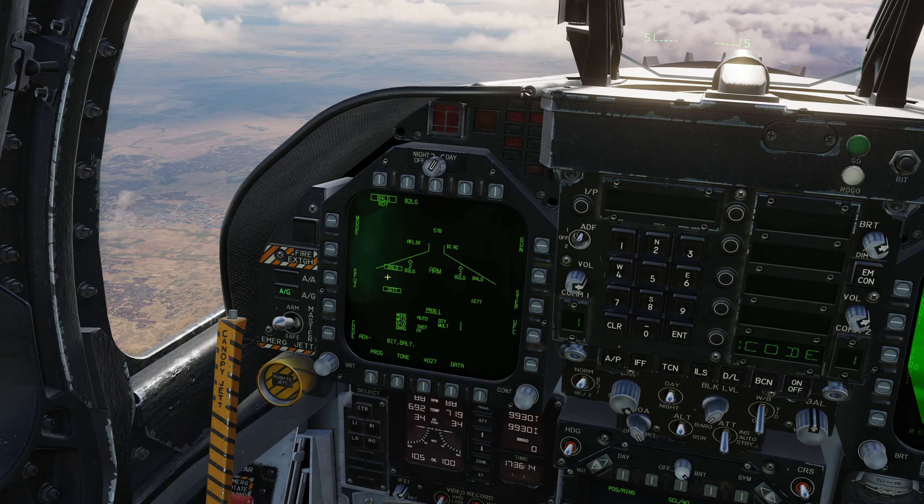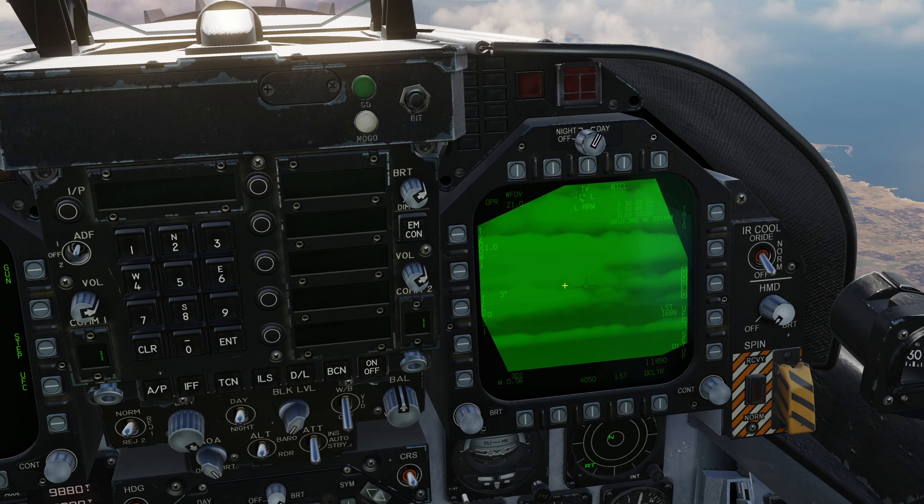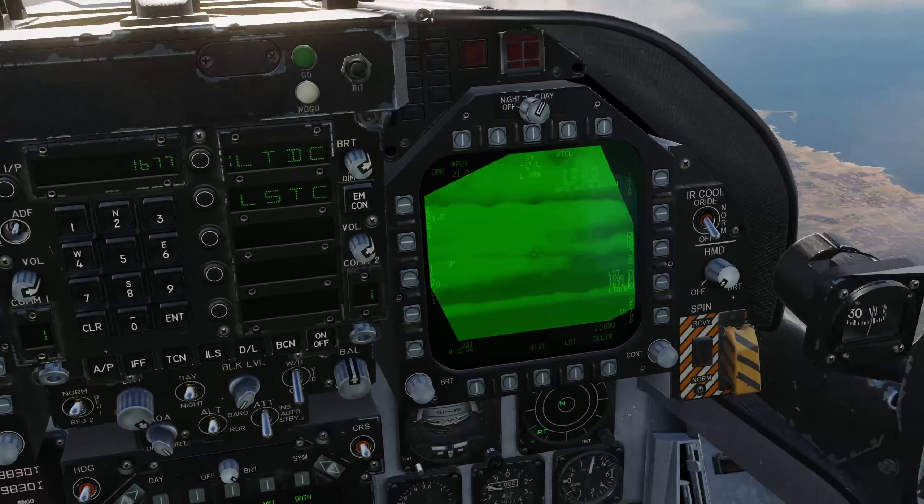I'm going to start by dropping one Mark 84. Stepping back to the left hand one, note the code here is actually flashing. If we look over at the targeting pod we'll get a clue as to why — the laser target designator rangefinder is also flashing and its code is 1688. So straight away we can see our problem: the aircraft is warning us that the code the bomb will look for and the code we're going to emit do not match. If you're receiving buddy lazing that's perfectly legitimate, but we're going to self-designate so we need those to match. On the ATFLIR pod we need to press UFC, choose laser target designator code, enter 1677 and press enter. Note that it's now no longer flashing, and also on the stores management system it's also no longer flashing. They now match and they'll work correctly.